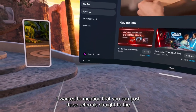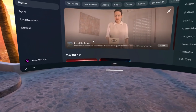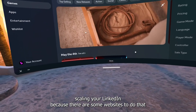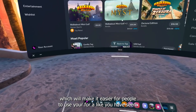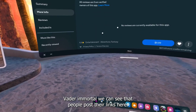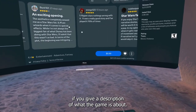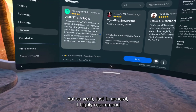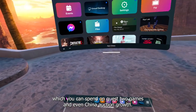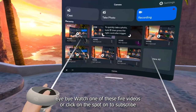You can also post those referrals straight to the comment section in the Quest store for whatever game you want. I highly recommend shortening your link using a URL shortener — it makes it easier for people to use your referral. For example, if you go to Vader Immortal you can see that people post their links there. You can also post a review with a description of the game, which may help. You might get some money to spend on Quest 2 games.